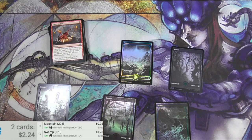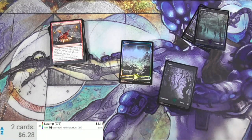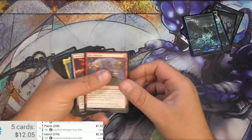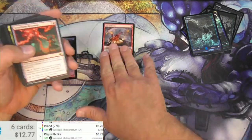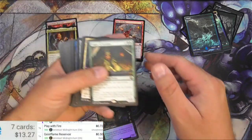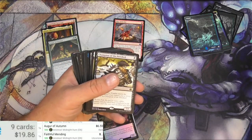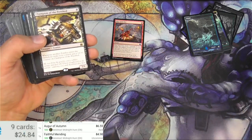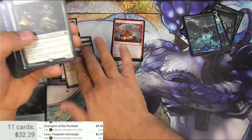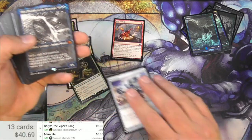All right, let's scan them up — I'm just going to really count the foils here. Let's check the list version — Lindy is not in the system. Augur of Autumn — there we go, $6.59. Faithful Mending — $4.98 right now. Champion of the Perished — four something. Liesa — $2.97. A Memnite from the list — $6.35 on the original, let me check the list version — six bucks.